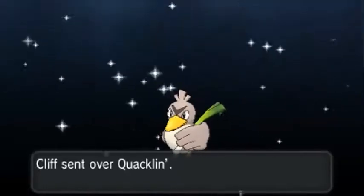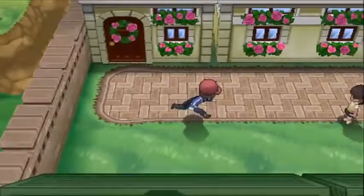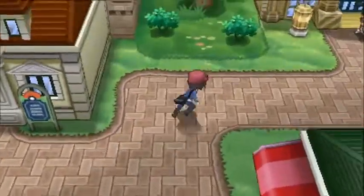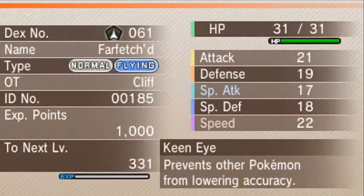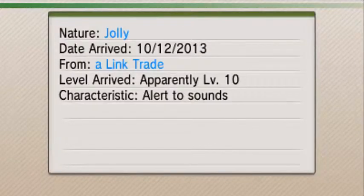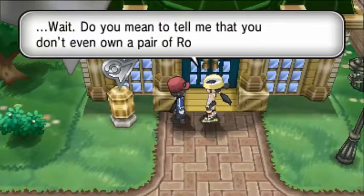The Farfetch'd has the nickname Quacklin — kind of a silly nickname but okay. Many people who picked Fennekin or Froakie will have trouble beating the first gym leader, but that's why I showed this. Since I have Chespin I won't have trouble anyway. Quacklin is level 10, the wild Farfetch'd are around level 7. It has a Jolly nature which boosts Speed and lowers Special Attack — that's actually the perfect nature. It knows Fury Cutter and Aerial Ace, the most important move for the gym.